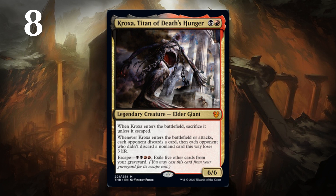At number 8, I have Kroxa, Titan of Death's Hunger, which is the other gold titan. Like Uro, he does something when he comes into play, he does something when he attacks, and he doesn't stay in play unless you escape him. They're both 6-6s as well. In the case of Kroxa, he goes after your opponent's hand and punishes them if they don't discard something that's actually a real card — in other words, if they discard a land or nothing, they lose 3 life. So he hits really hard. He doesn't draw you cards the way Uro does or gain you life.